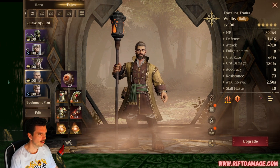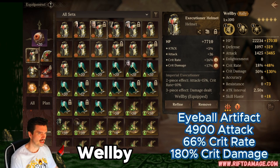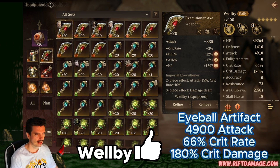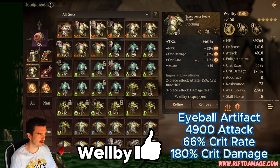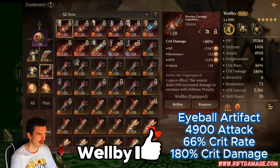Wellby — super easy to build — give him the eyeball artifact. He's your biggest damage dealer so he's on an executioner set. Here's his items: 4900 attack, 66% crit rate, 180% crit damage, 2.5 attack interval. Not even that hard to farm. He also has that same trait that deals 35% increased damage to enemies with defense penalty, and it's a crit damage setup for the gloves.